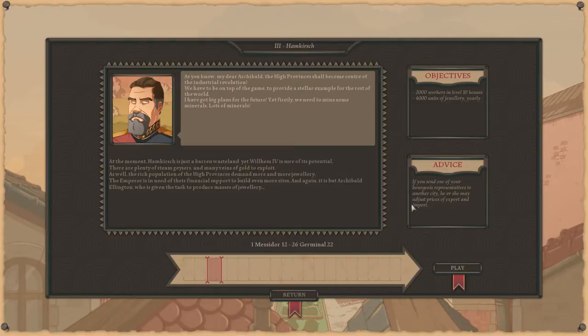As you know, my dear Archibald, the high provinces shall become the center of the Industrial Revolution. We have to be on top of the game to provide a stellar example for the rest of the world. I've got big plans for the future, yet firstly we need to mine some minerals. Lots of minerals.